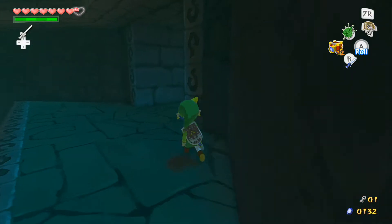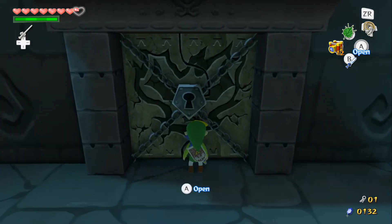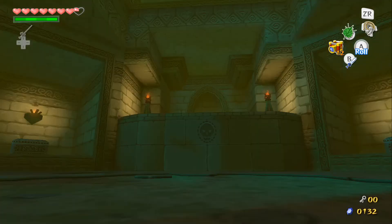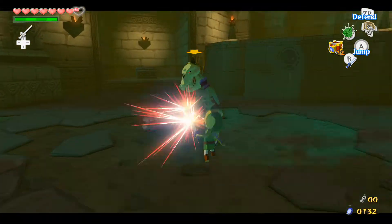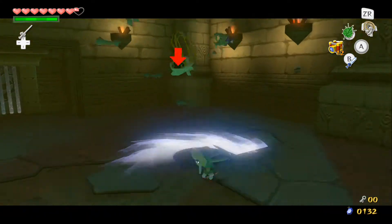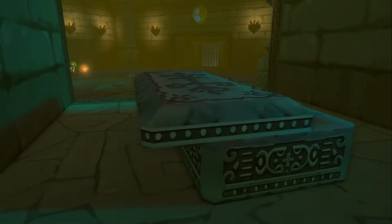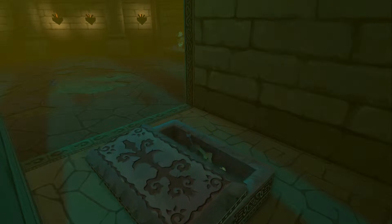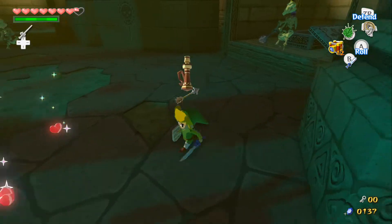Climb up here, go through here, and there's a locked door. Now — Stalfos! This is actually my first Zelda let's play, so this is new territory. Getting into this mini-boss: what you want to do is slice off his head entirely, then slice his skull, and that's how you defeat Stalfos. But there's a second one — you fight two Stalfos at once.